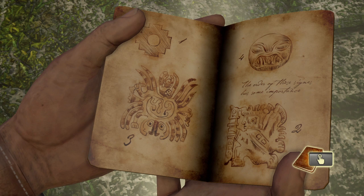So for example, top left — you press that one first. Bottom right — press that one second because it's got a number two. Bottom left — push that one third because it's got a number three, and four last because it's got a number four.